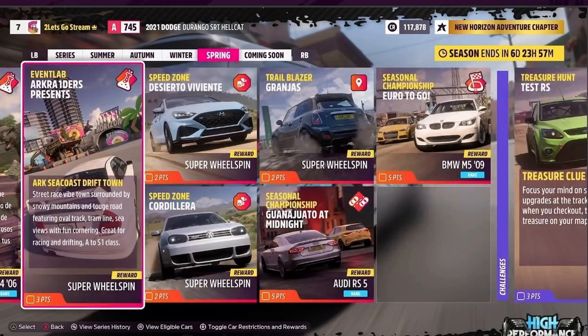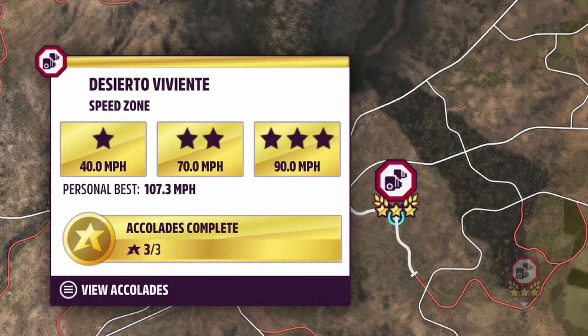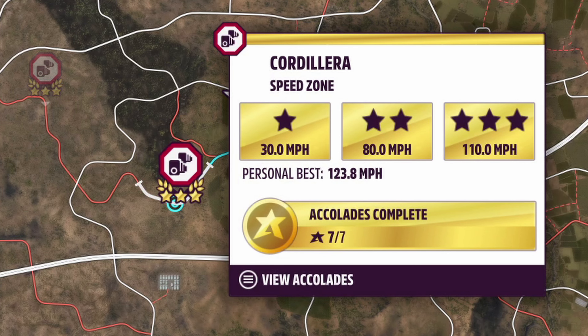For the PR stunts, you've got Desiato Viviente, Cordorilla, and Grandias — hot hatch in the B-class. For Desiato Viviente, the target is 90 for three stars so it'll be less than that, but I managed to hit 93.56 in the Volkswagen Golf R32 with the Ugrundi tune — definitely three-starred it.